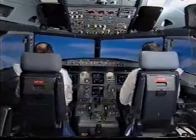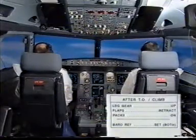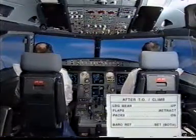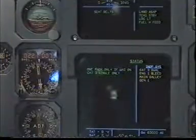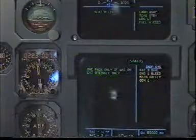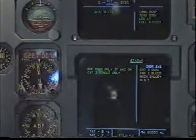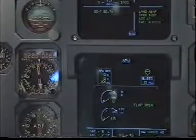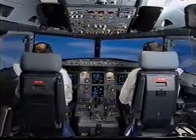Status. Standby status. Read after takeoff checklist. After takeoff checklist. Read status: one pack only, FADEC 3 single only. Inoperative systems: FADEC 3 dual, engine 1 bleed, main galley, generator 1. Status clear. Clear. ECAM actions completed. Start the APU. Starting the APU. I have control. You have communications. You have control. I have communications.